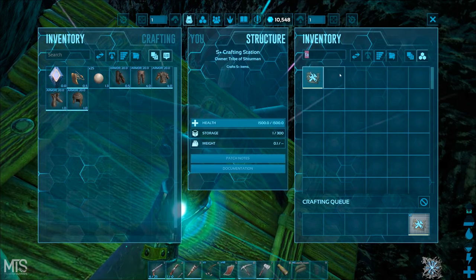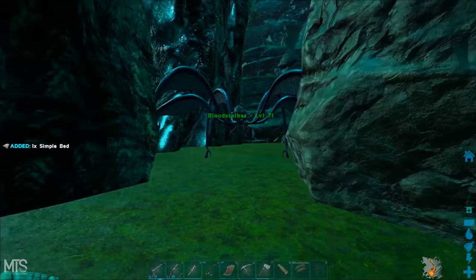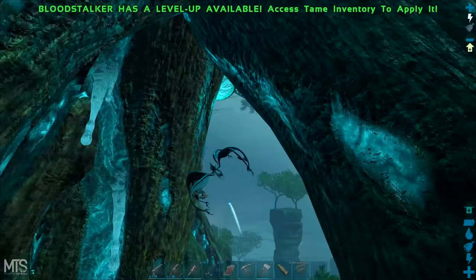Fabricator is done. I'm just gonna put it on top of the base for now. I've got a bed, 5 C4, 3 sets of flak. I think I should be able to raid it, but we'll see.